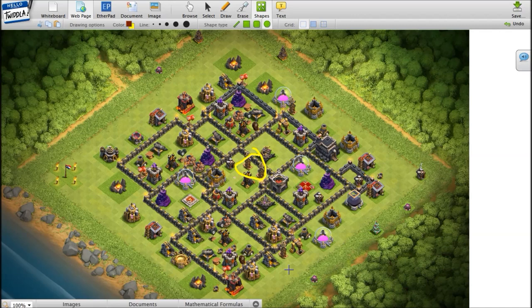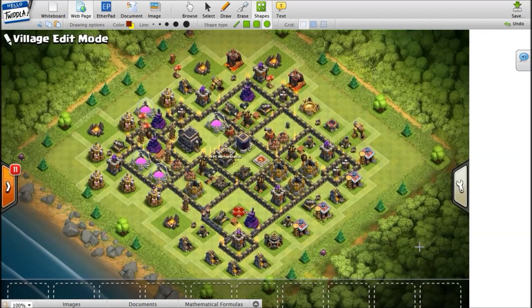The last thing about this base: the storage is on the outside and could be placed better. Storage over there would have stalled the Valks forever, making these giants tank a lot of defenses for nothing. Imagine the storage being over here — the Valks would have been stalled so much longer with damage on them that it might have actually cost you the raid. One, two, three, four, five, six, seven, eight, nine of the high hit-points storage are in that large circle right there. That's the last bit of advice. Let's move to your base.